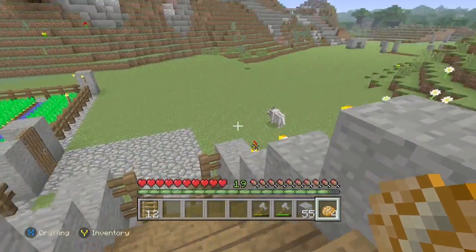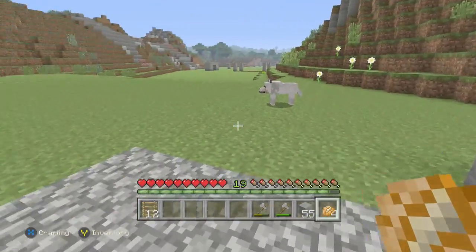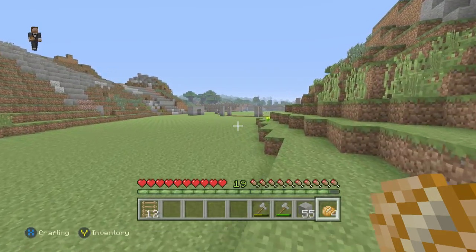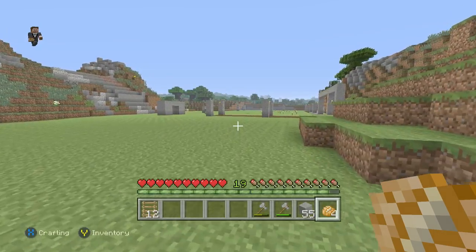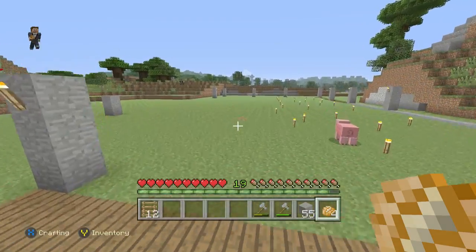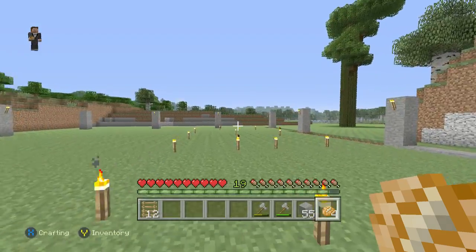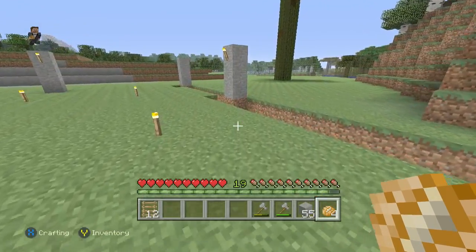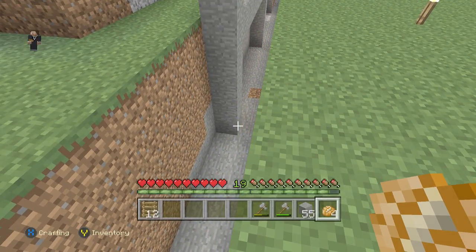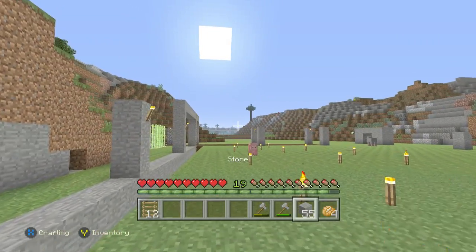We're going to use that material to build this hotel, because I have people come in the server and they really don't have a place of their own. I think it's time I build a big apartment or hotel so they have a place to stay when they come in the server and can put their stuff down. We're going to build a basement — I'm going to do that off camera because that's a lot of digging.